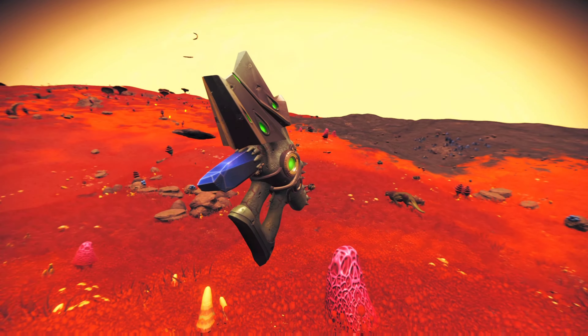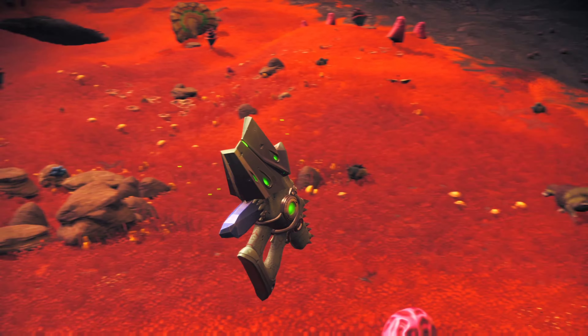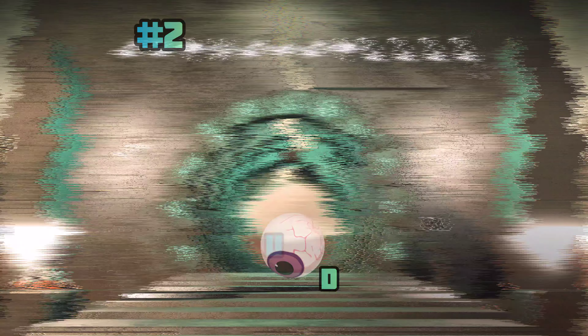This week's number 2 MT is a really cool turquoise alien multi-tool with black accents and a really nifty neon blue lower crystal mag. Grab this ray gun as easily as 1-2-3 at the Space Station Shelf in the Euclid Galaxy right now.